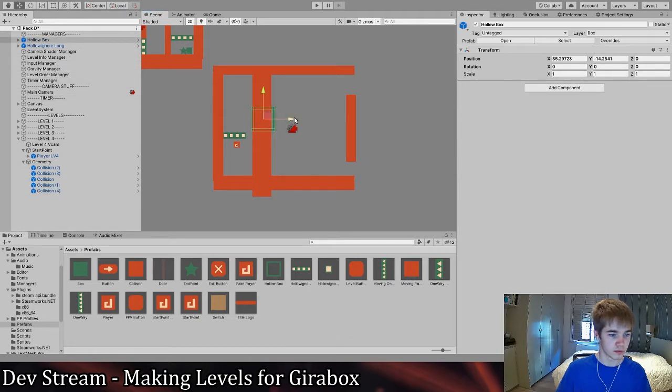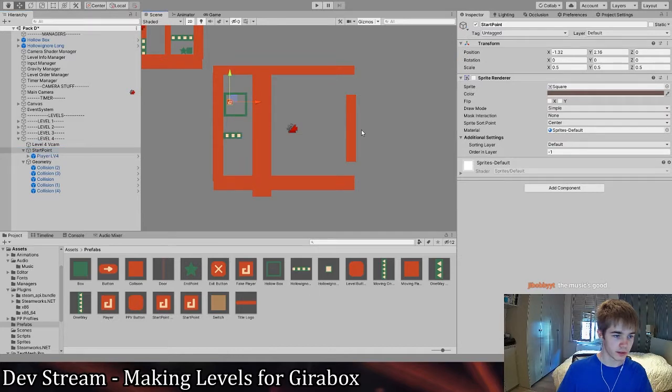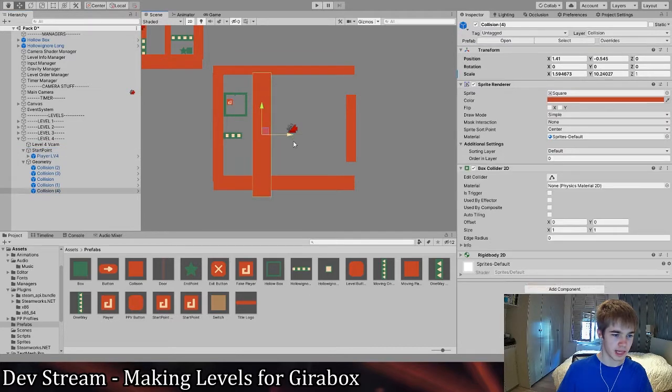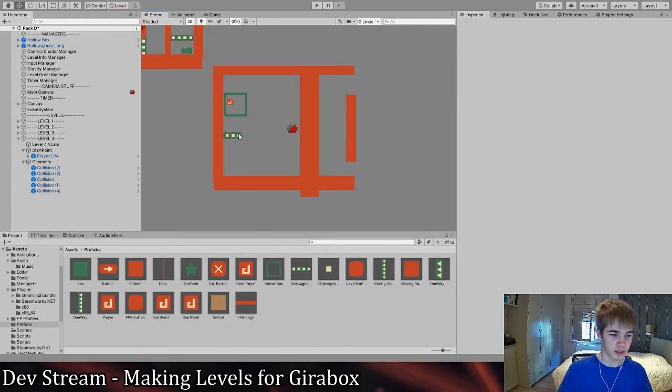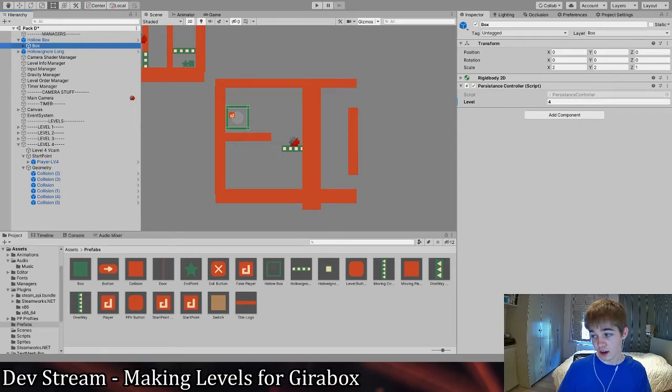All the boxes move, and then the holo-ignore should also move. This one should go over here, and we're going to move the player over here. If we want to make it so the player has to realize this and not just be thrown into the situation, something we should do is make the player work to achieve the eureka moment. So we're going to start the player off in some kind of neutral state, which is just on top of a normal solid block.